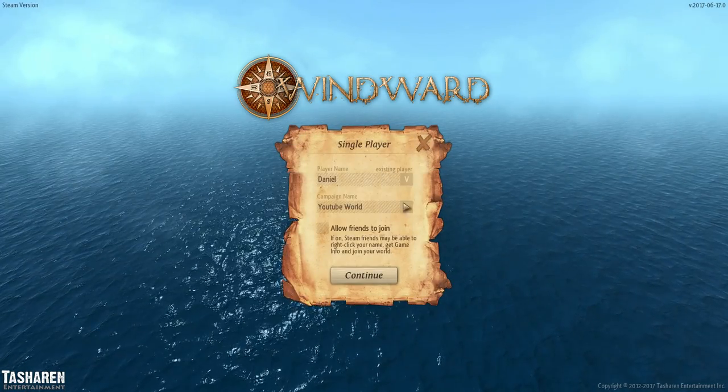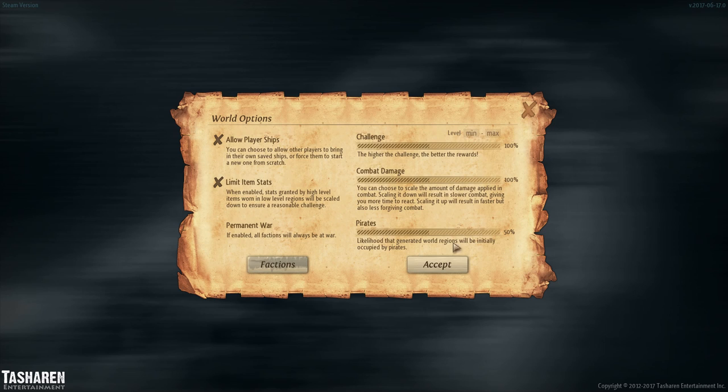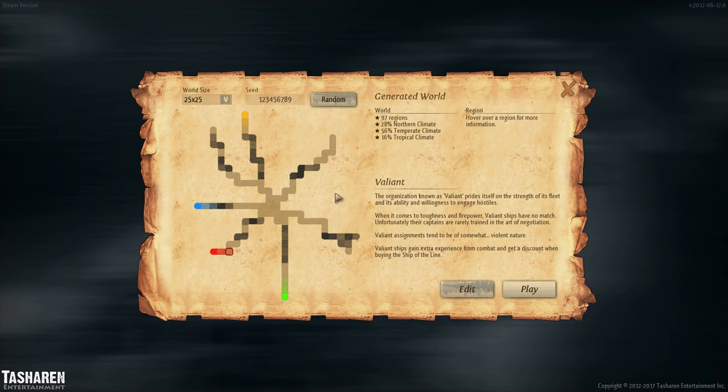What is up guys, it is Daniel and today I am going to be reviewing Windward. So what is Windward? Windward is a top-down sailing trading game with the objective of generating more money, either through trading and completing quests, or becoming a pirate and pillaging towns to buy larger and larger ships and to help a faction conquer the entire map.